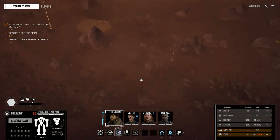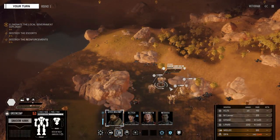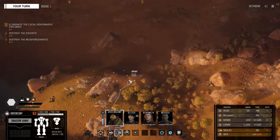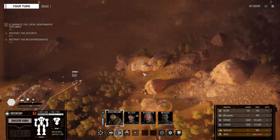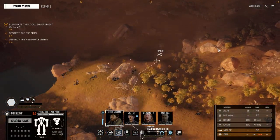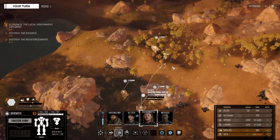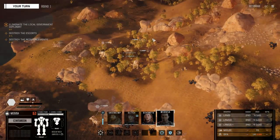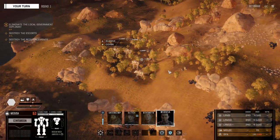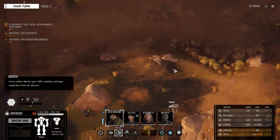Destroy the escorts, destroy the reinforcements, eliminate the target. It looks like we're probably going to have two lances, whether vehicles or actual mechs. Looking at the terrain, we'll head over here and hide behind the rocks - we don't want to go up there as that's going to destabilize us. Our Centurion is going to lag behind as our long range guy. They warned us about an ambush, so we can assume that's probably going to happen.